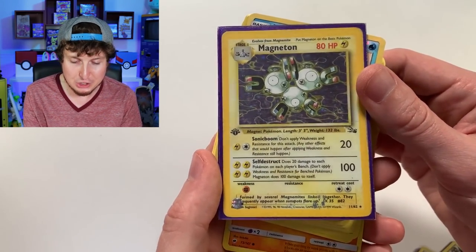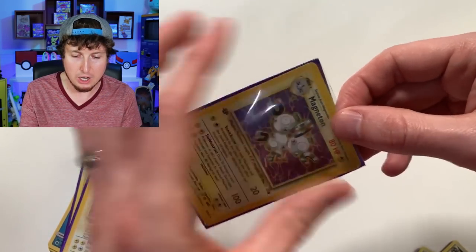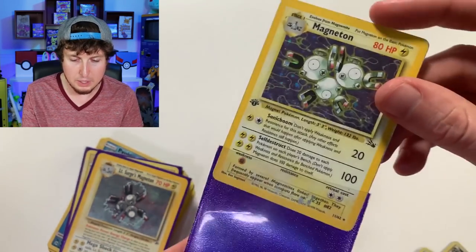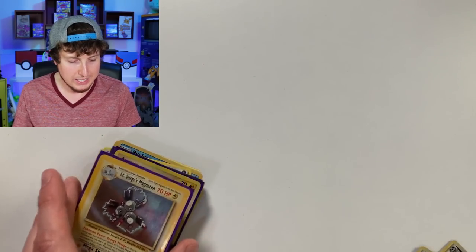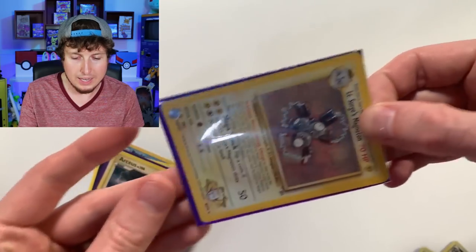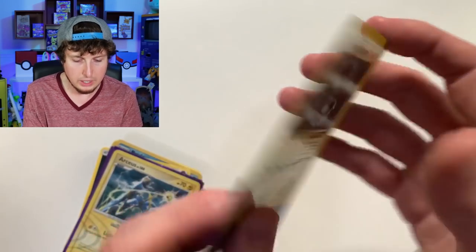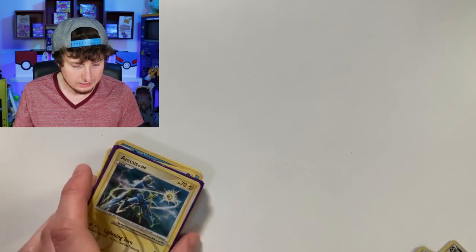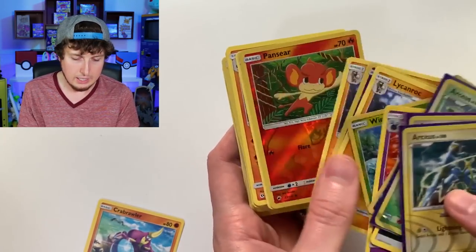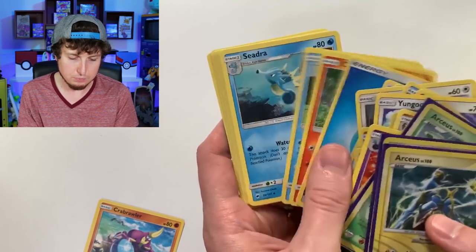Then we got Magneton First Edition from Fossil. I see another Magneton right over there — this is actually really, really fun. Magneton — that one's in a little bit rough shape, that one's seen better days. Lieutenant Surge's Magneton right there — that one's got a couple of scratches on it. At least that Alakazam though — that Alakazam was looking really, really good. More RCS, more RCS, more RCS and newer stuff.